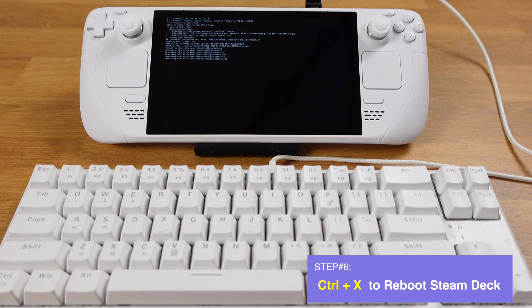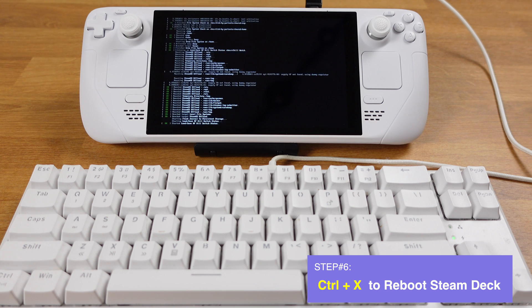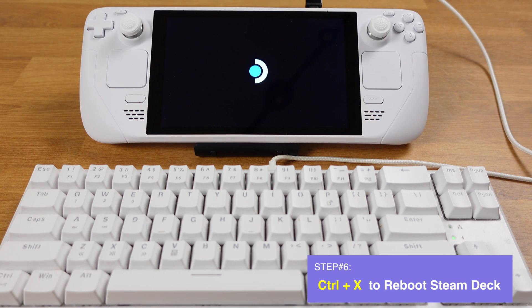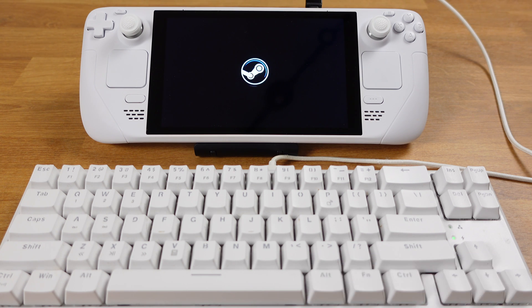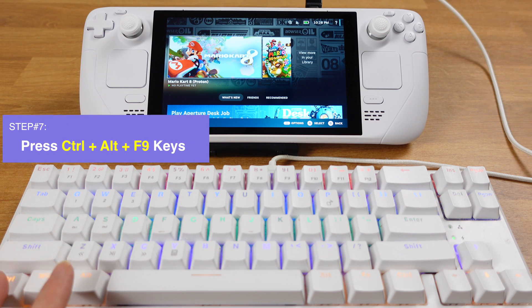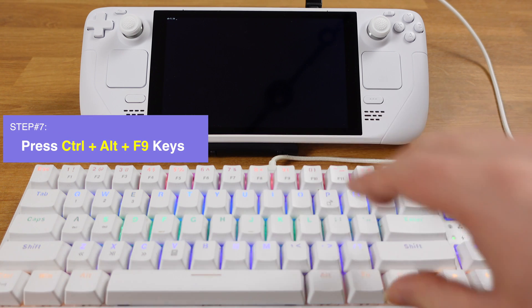This process will take about 20 seconds. Then your Steam Deck will reboot into gaming mode. Once we get into gaming mode, press Ctrl, Alt, and F9 keys all together.